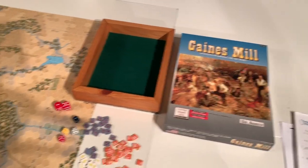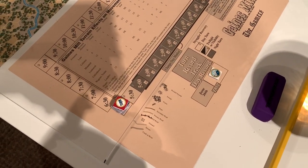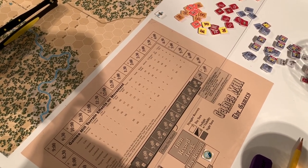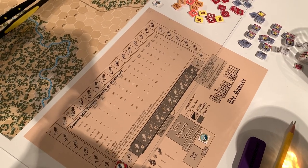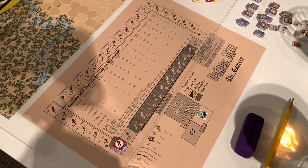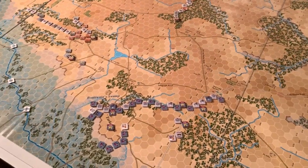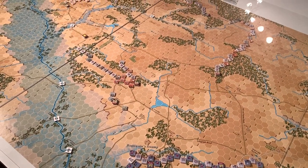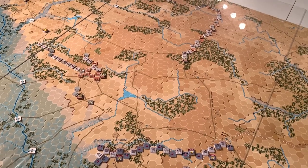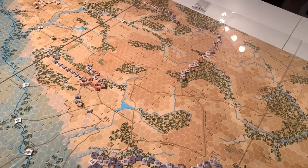Taking a look at Gaines Mill, we're starting the 6 a.m. turn on the 27th. The game started on the 2 or 3 p.m. turn on the 26th, so we've run through a dozen or maybe 20 turns through the night. Fatigue may come into play here, because the Union spent most of the night moving, the Confederates spent part of the night moving, and when moving at night turns you take double the fatigue, mostly because those turns are condensed into hour-long turns instead of the usual daylight half-hour turns.